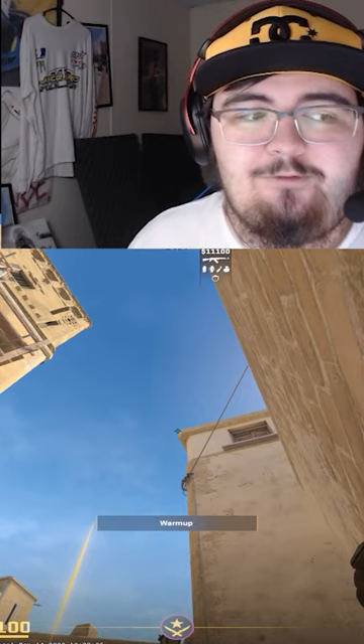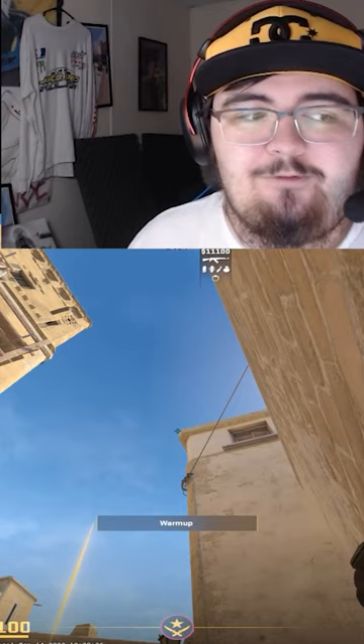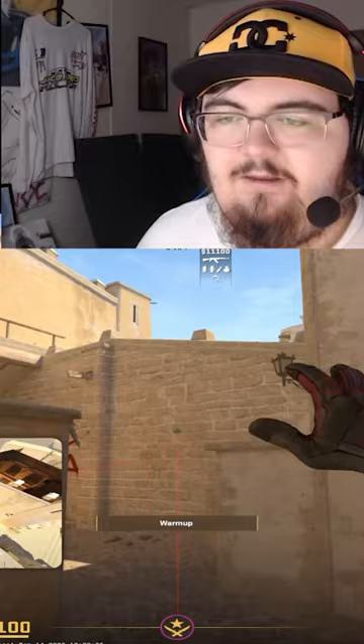Now, if you throw all of these together, you will actually end up with perfect ace smokes. So let me throw all of them right now — it would look like this. And as you can see, that's how you can get all three of the ace smokes. That'll be perfect for the next time that you want to play Mirage.